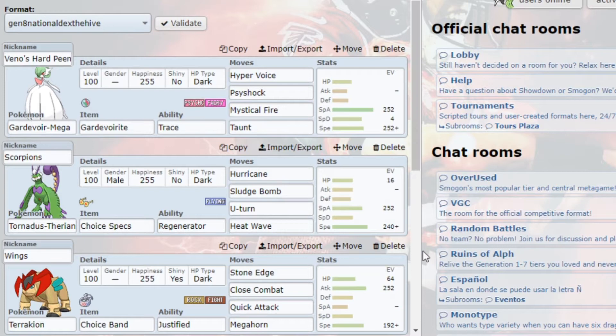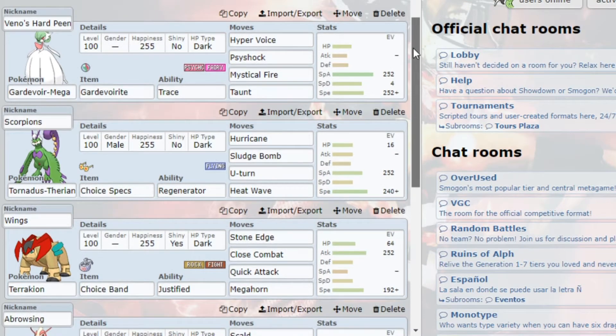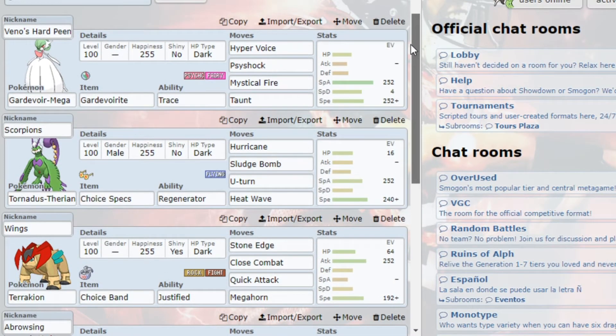Starting off here, I've got a pretty standard Gardevoir, about as basic as they come. Mystical Fire hits mostly the Mawile, and Taunt just for anything fat that might want to try and wall this, particularly Sylveon.